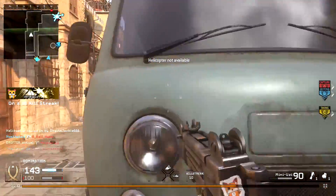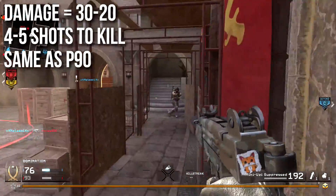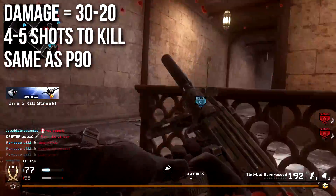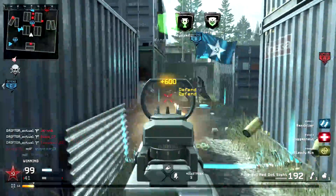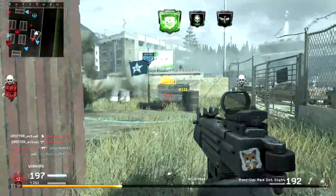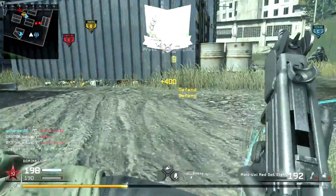Let's jump into the stats of the weapon. The damage will be 30 up close and it'll decrease down to 20 at a distance. What this means is that it can take between 4 and 5 shots to kill, which is identical to the P90 in Modern Warfare Remastered. Unfortunately, this is very low damage and it means that more often than not you're going to get a lot of hit markers. So choose your sidearm well and be prepared to knife on occasion.